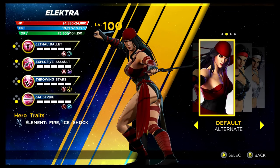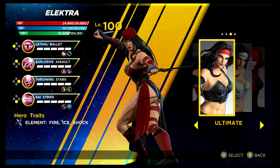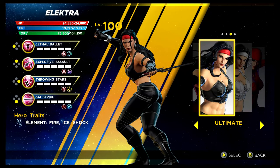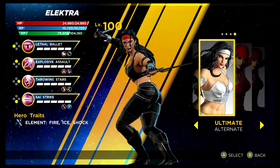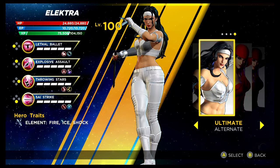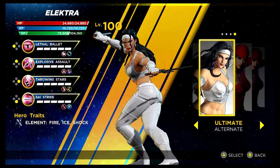Elektra is up next. The alternative recolouring of her base costume requires getting 48 stars in the Gamma Rift — so again, it's a very early costume. It's not too different from the base. But then we have her ultimate costume — it looks absolutely awesome, I really love this one. Then you have the recolouring — both of these are available via the Shield Depot, and they look incredible. I think I possibly prefer the recolouring, I really like that costume.